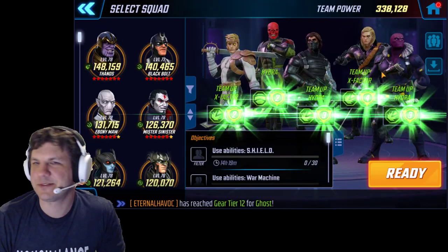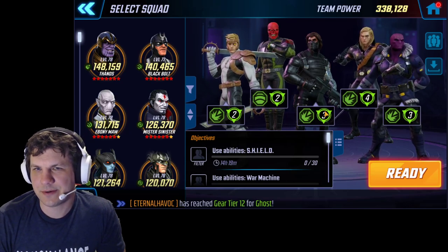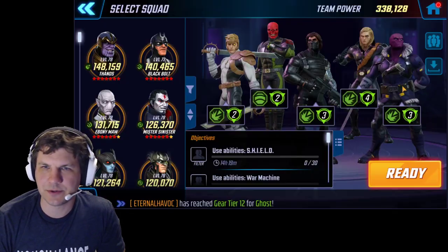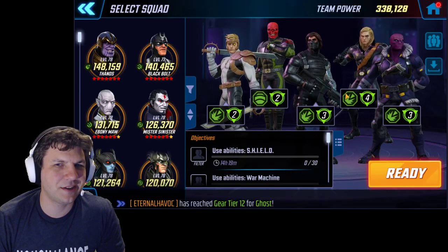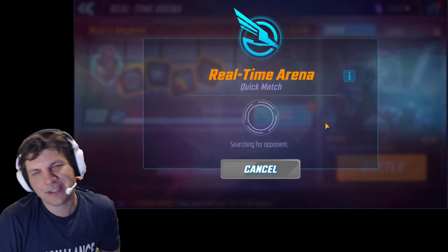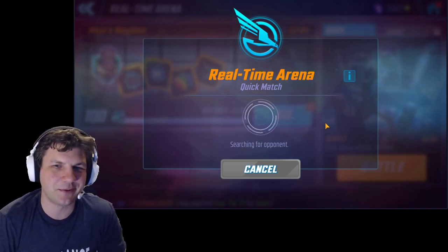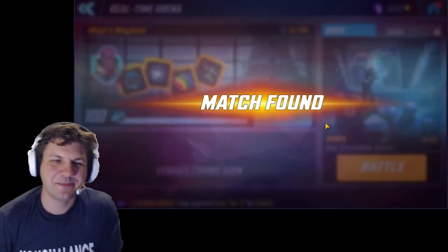The team I like to use for that is just this X-Factor combo with the Hydra passive from Winter Soldier that gives everybody 15% crit chance. You could hit tier 4 to get 20% crit chance to all your Hydra buddies. I haven't invested that much into him — I don't really care about Winter Soldier — but he works for this team and it makes it fun.